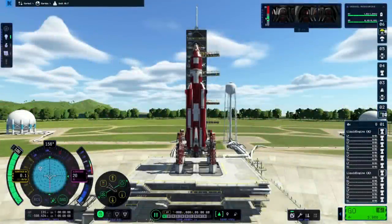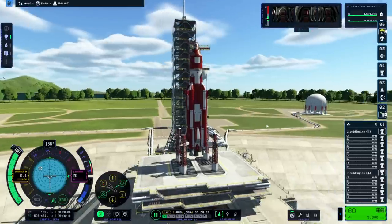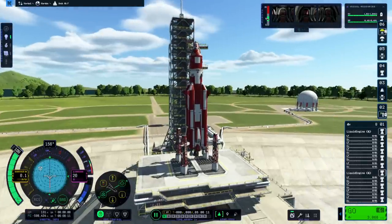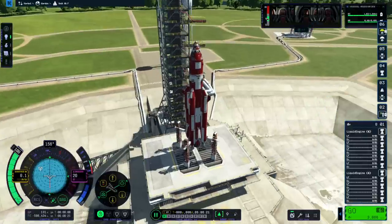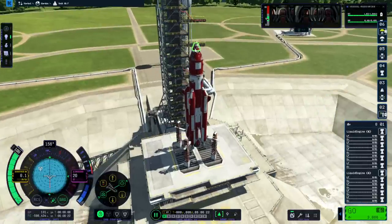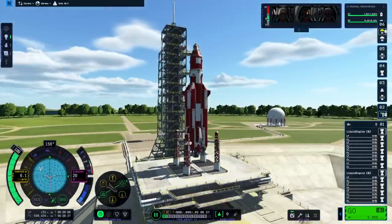Hello everyone and welcome back to Razor Space and Kerbal Space Program 2, where we have our first rescue mission of the construction of the International Space Station, probably the first of many. We have a glitchy shuttle in orbit around Kerbin where there are four Kerbals who need to be rescued. We are not going to dock with the shuttle - they will need to EVA out and into a Mark 1 pod on top of a Mark 1-3 pod on top of a service module on top of a hopefully reusable launch vehicle.